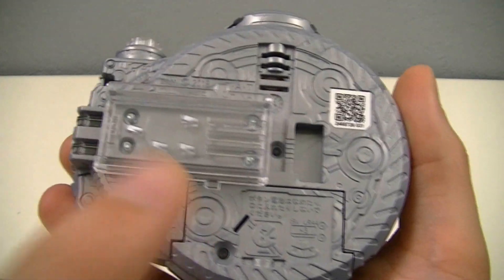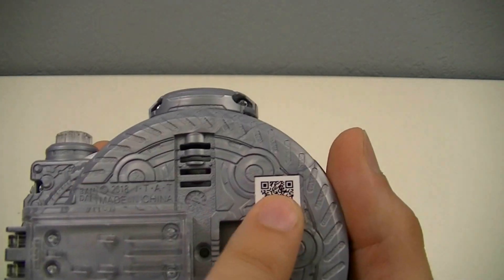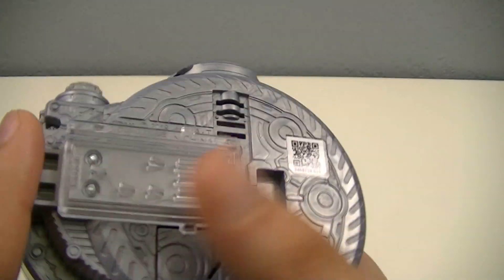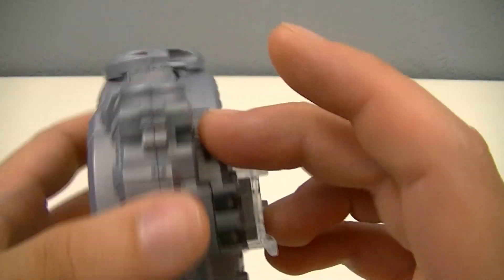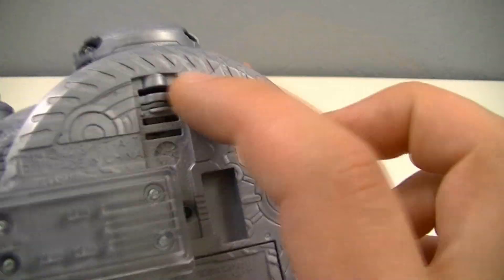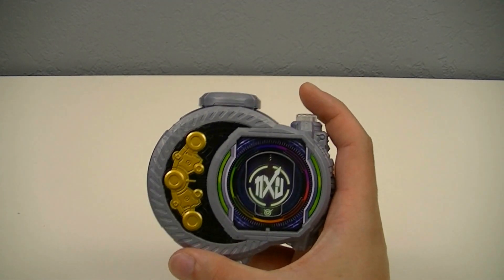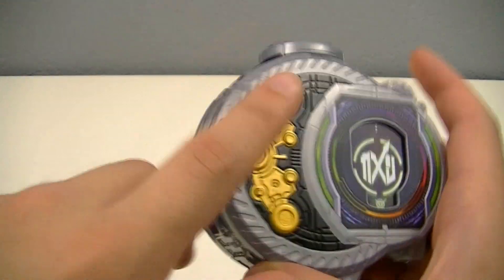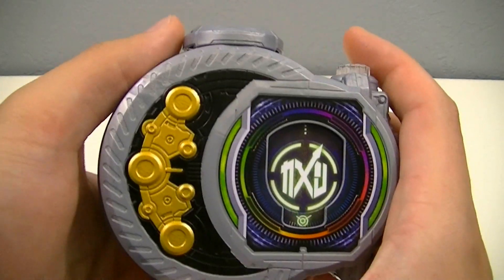The back includes a bunch of batteries, the speaker, and the QR code for Donovan Rising, as well as the rail. The main gimmick here is that this big part is a reel which you can turn to change the mode.